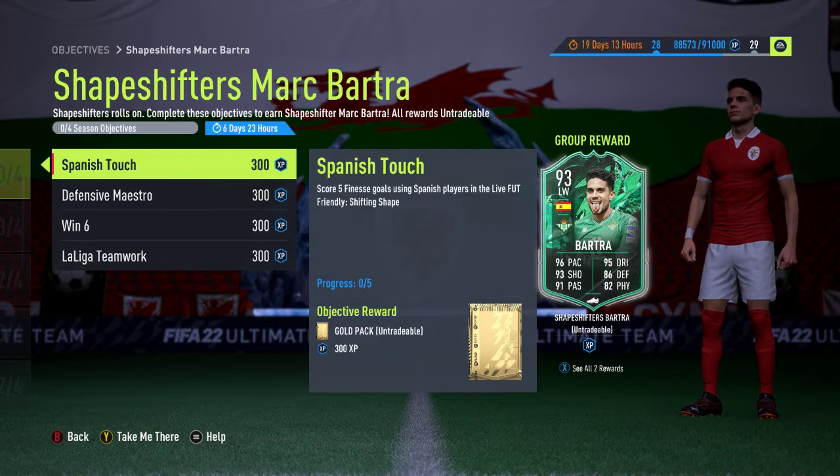The first one is Spanish Touch — the reward is a gold pack and you get that for scoring 5 finesse goals using Spanish players in the Life of Friendly Shifting Shape. You don't have to win the game, and it doesn't have to be players from the Spanish league — just Spanish nationality cards. So you could use Azpilicueta the Chelsea defender, Morata the Juventus striker, or Carvajal the Real Madrid right back.